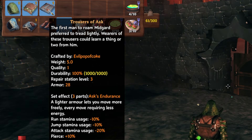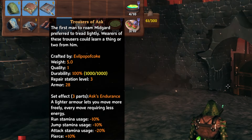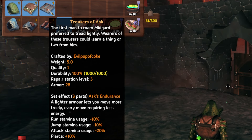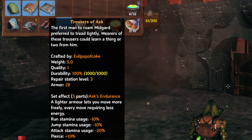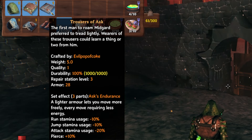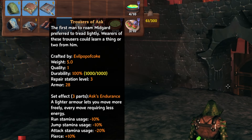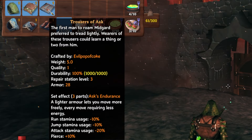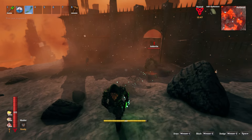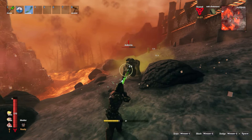With the armor set you get a three-set bonus called Askvin's Endurance: lighter armor lets you move more freely with every move requiring less energy. You get 10 less stamina usage when running, 10 stamina reduction when jumping, and negative 20 stamina usage when attacking. You also get plus 10 pierce. This is a really great archer's set and a great set for getting away from things.